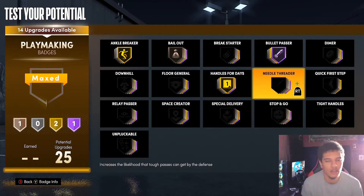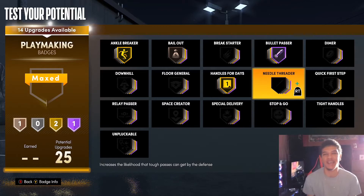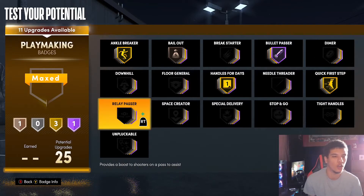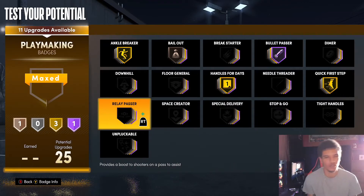Needle Threader can be good. I don't use it personally because I practice not throwing risky passes at all — those are the type of passes I avoid. If I can't safely pass the ball and they're really pressing my teammate, I'm just gonna get a bucket myself. So I don't use Needle Threader personally, but of course you can use it — it's probably a very good badge. Quick First Step — once again you need it for my guards, it's gonna help you get open. Relay Passer — once again, who's really gonna use that?